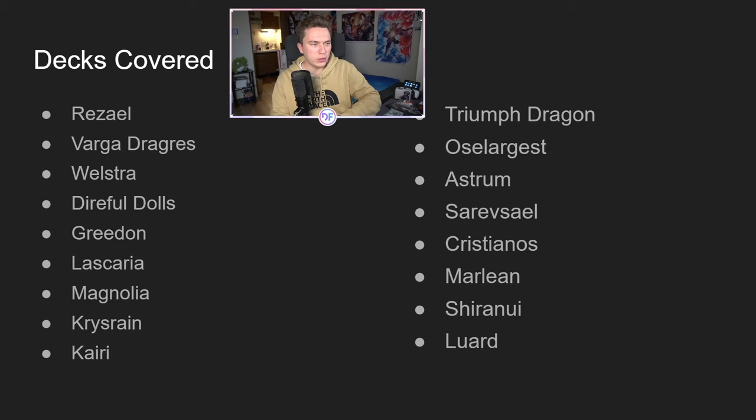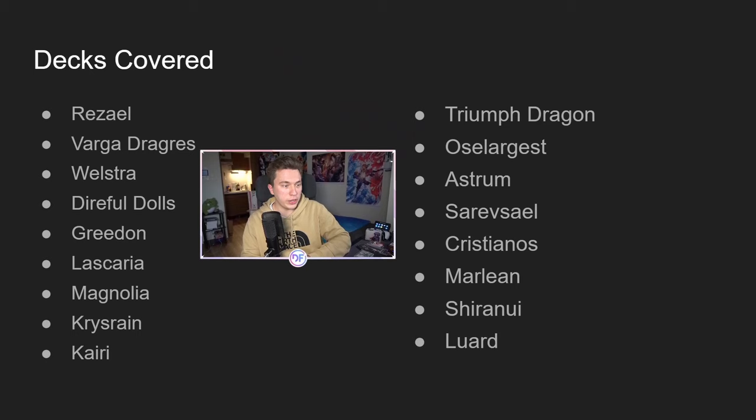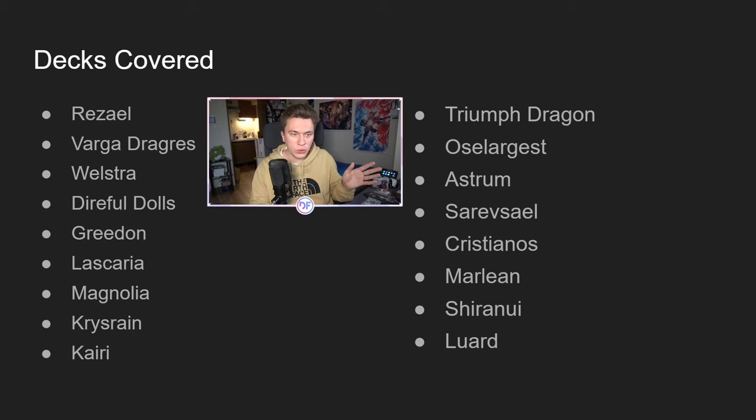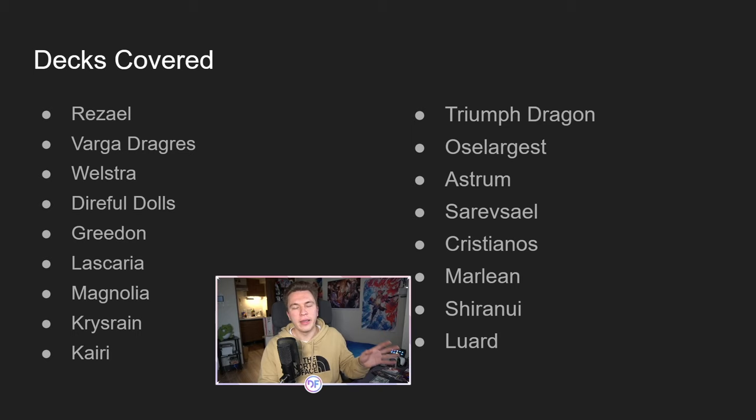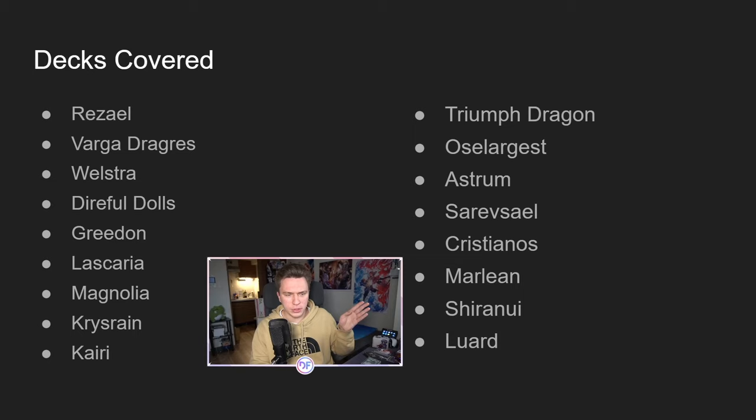So these are some of the decks I plan to cover — we're going to look over every single one of the new decks: Rezael, Varga, Wellstrad, Ironfall Dolls, Greedon, Lascaria, Magnolia, Chrysran, Kairi, and also all of the quick start decks. I haven't played with all of them yet, but I'll give my general opinions on them too. We have all six starter decks, and we're also going to go over Shipman and Luard, because those are kind of the top two decks I haven't really talked about yet, since our last analysis was during the set 13 format.